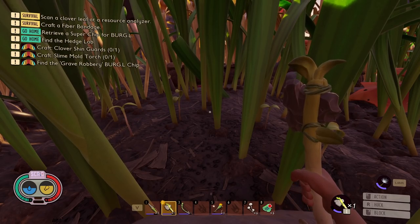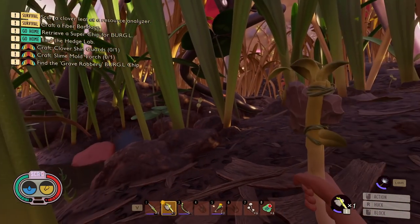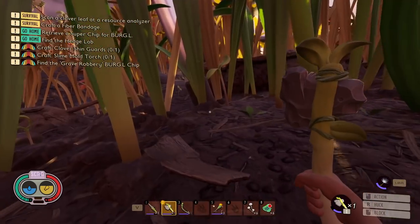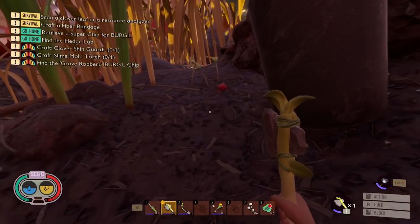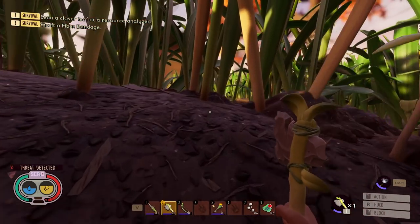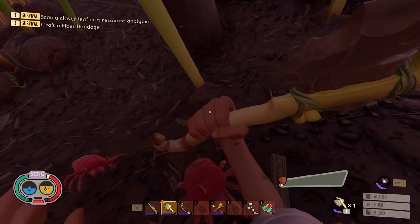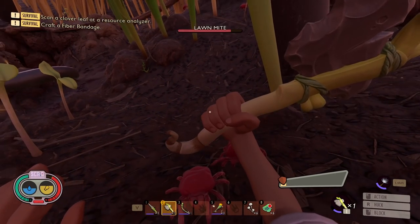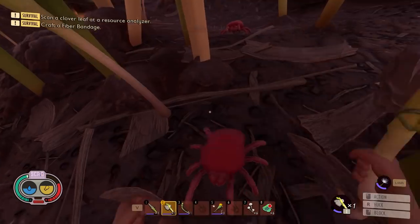Let's start off by talking about the differences between blocking and Perfect Blocking, and we're going to demonstrate this on a Lawnmite. So here's a little Lawnmite over here, and we're going to aggro this guy so he comes after us. Now we've got a couple of them. Let's just show you what a block looks like. So this is a block — you're holding up your weapon or your shield, and you're going to notice that I am taking damage over time. So it's not preventing me from taking damage.